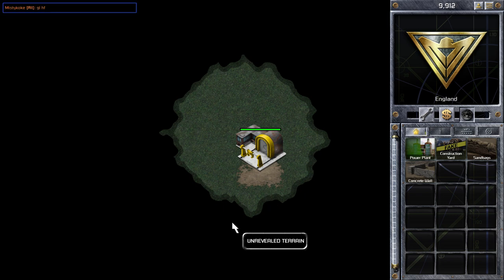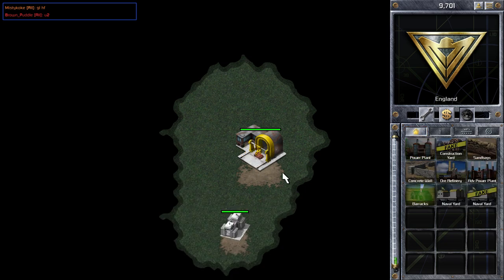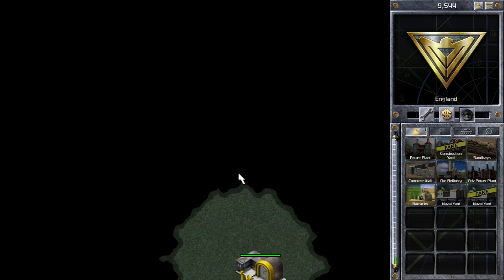Hi guys, Zach here with another Commander Conker regular video. In this game, I'm playing a free-for-all match on the map Hamburger Hill. I'm starting in the bottom left and I'm playing Allies.